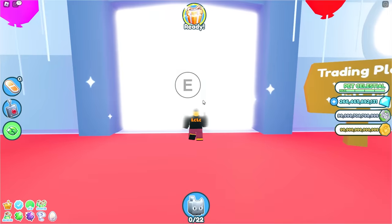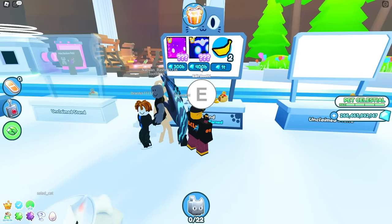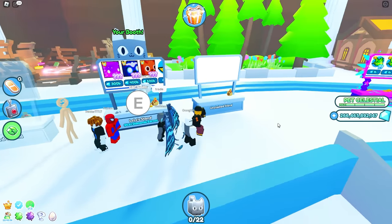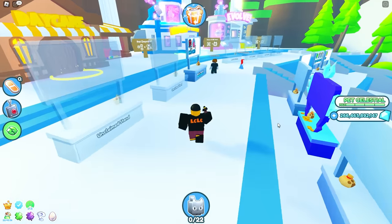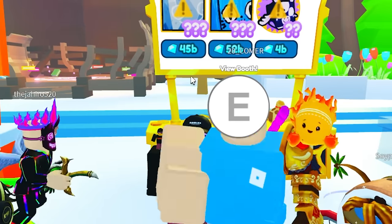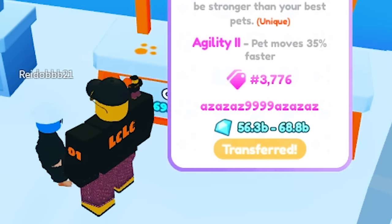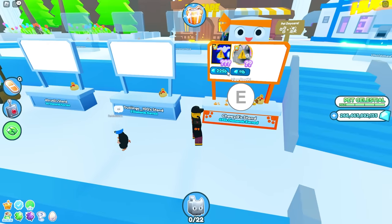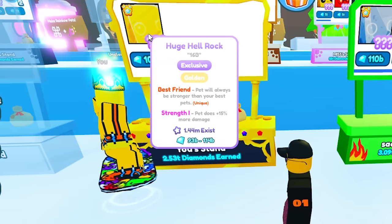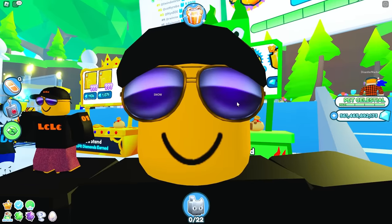266 billion gems — that should be enough to get us the cheapest two huges. We need to put our stuff up for sale. Maybe we should sell a huge dog for 500 billion. Now while we're doing that, we're gonna look around for huge hell rocks or anything cheap. This guy is selling a transferred one for 45 billion — that's no good. Someone just purchased my sapphire phoenix for 400 billion! 105 billion for a gold huge hell rock — let me buy that quickly. I think we just got our first deal.